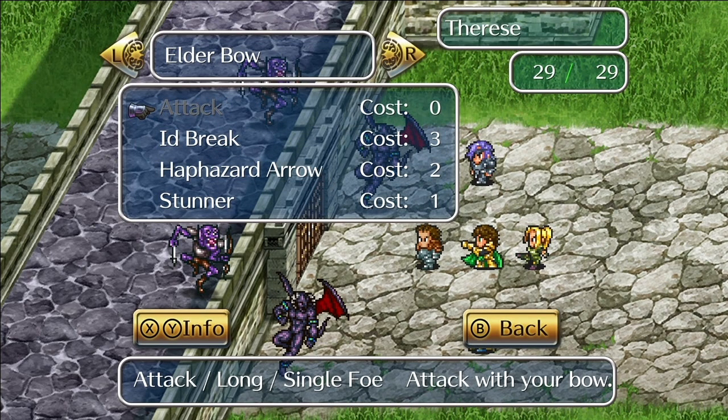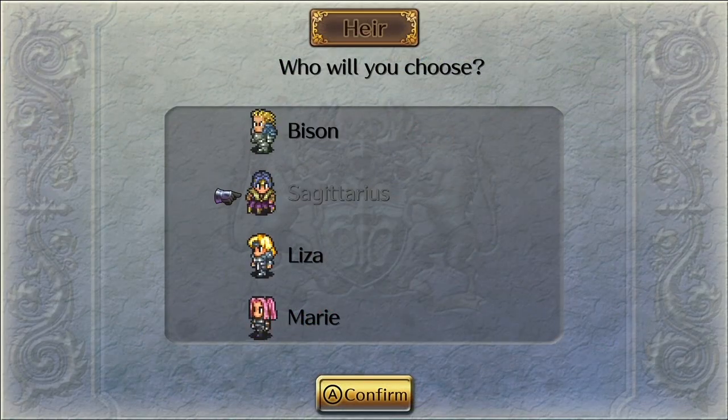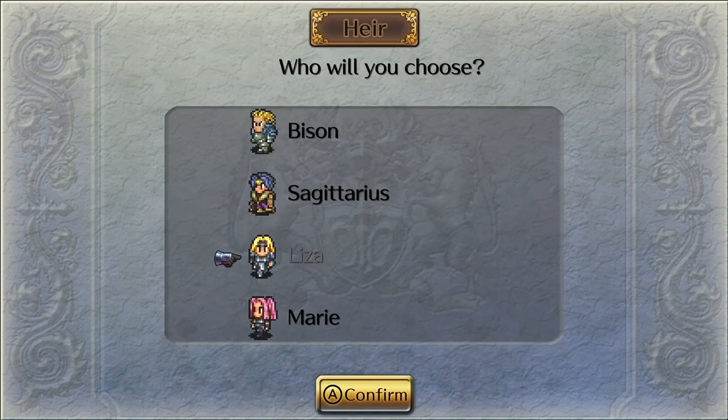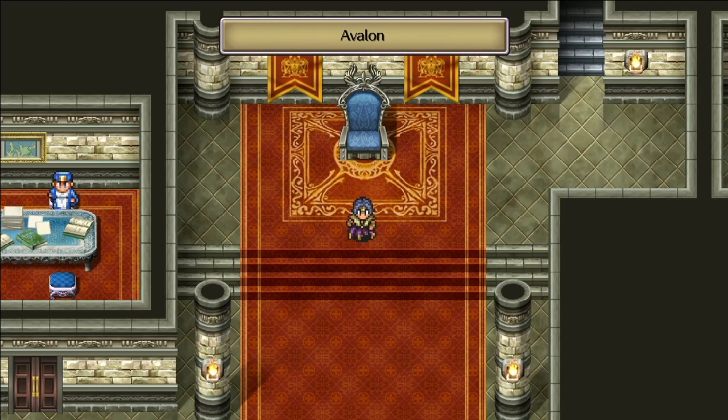One last note: if your emperor dies in battle, the game will stop and have you choose one of your existing party members to take over as emperor. The generation will then continue; however, you'll be back in Avalon and will have to track back to where you were in the story.